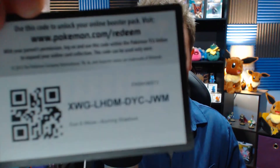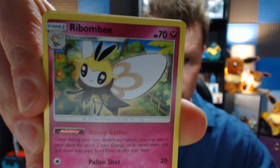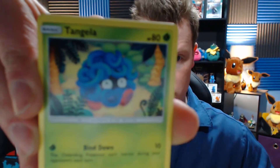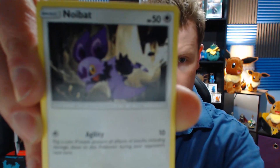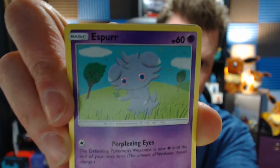This looks like a legendary fail — might be the worst opening we've gotten in a long time. The Pikachu makes me happy, but this is not looking super good. This box has been sitting behind me for a while. Opening the last pack: we got a blue energy, a Pokémon Center, a Remoraid, Tangela, Espurr, and a Pikachu. I love the art for this set — I'm gonna keep that one.